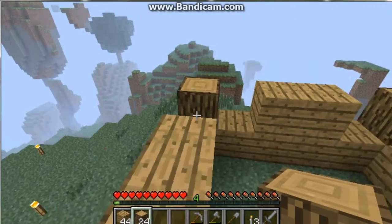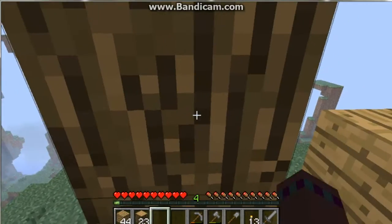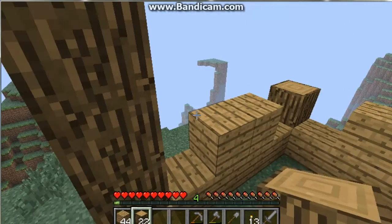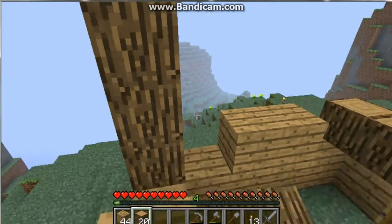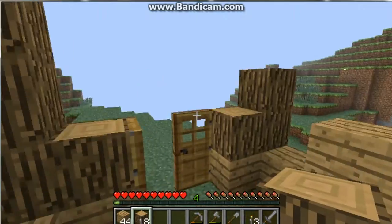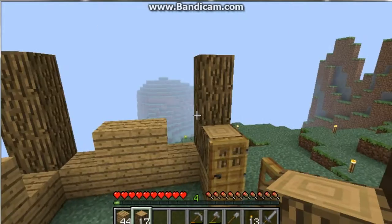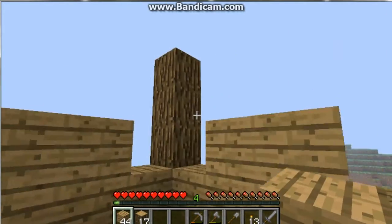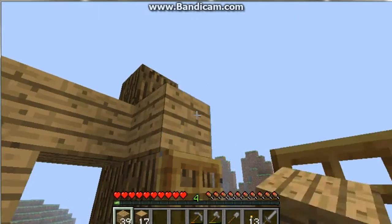Rise the sides. Raise these up to 4 high. Now take your planks and you want to go along like this, above the top.